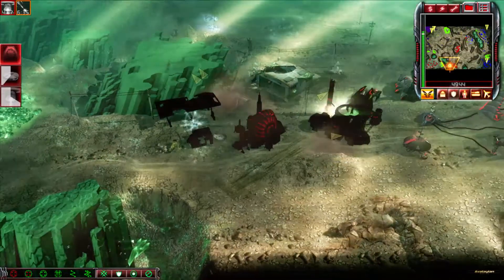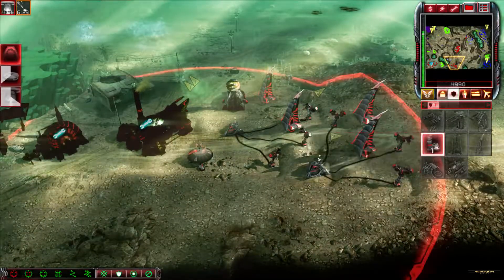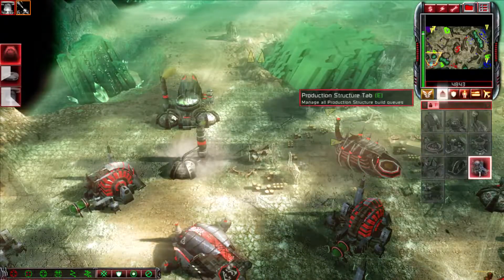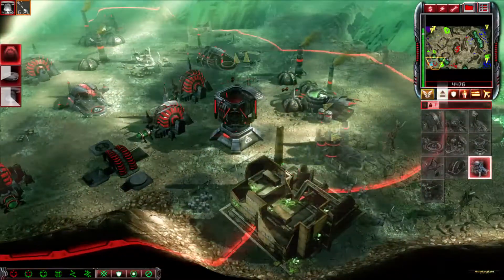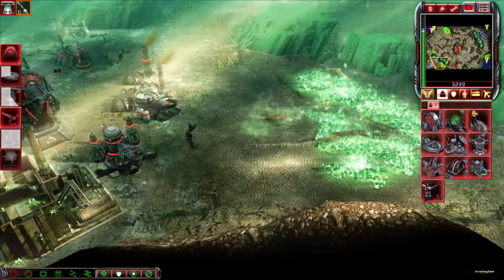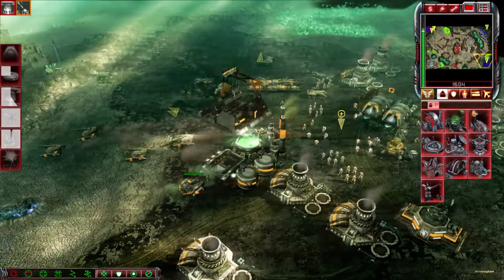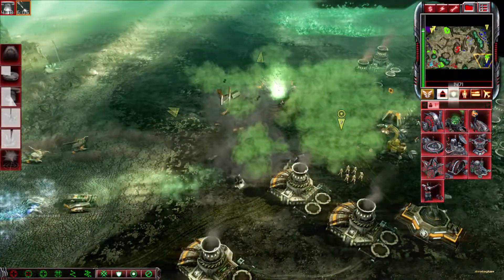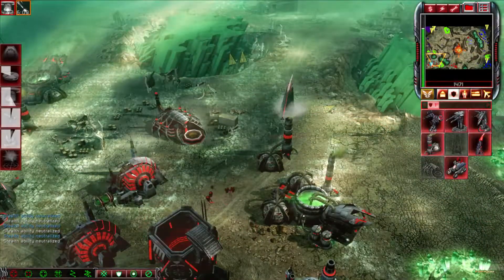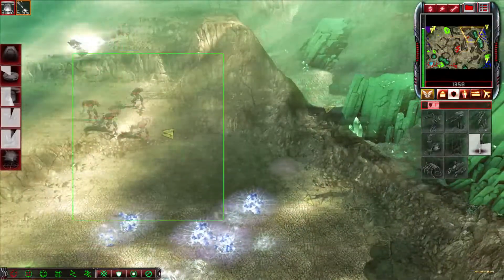Unit lost. Our base is under attack. Repairing. Unit promoted. Building. Select target. Select target. Our base is under attack. Building. Weapons primed.